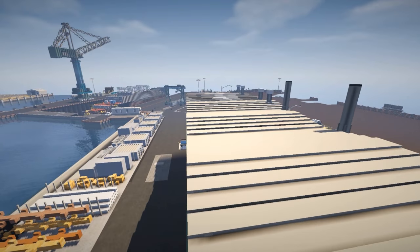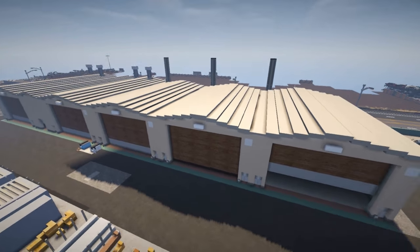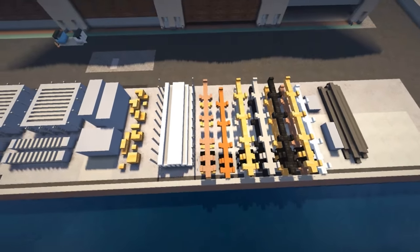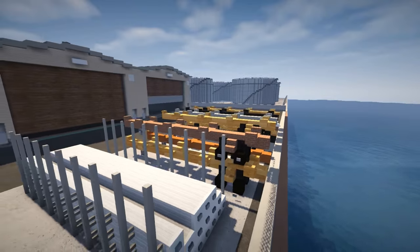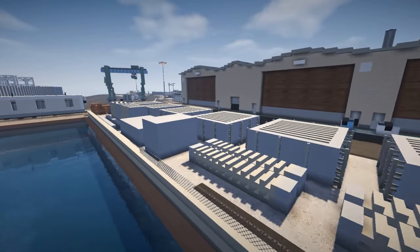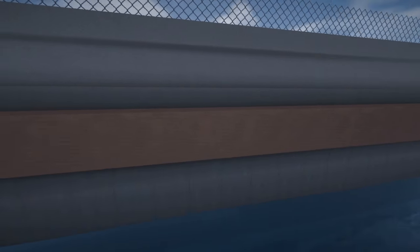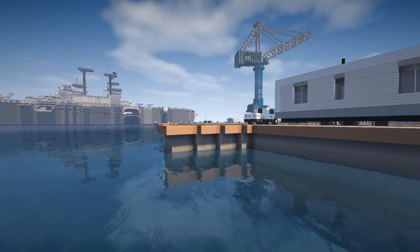Over here we've got the logistics cargo area. They've got some trucks here for when cargo comes in — put it on the truck beds and ship everything out from here, which is really really neat. Nice use of materials down here for the different docks. I think this is trimmed out pretty good.